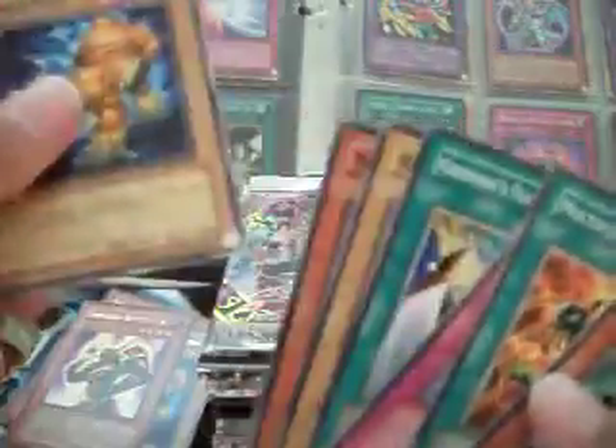Mad Dog of Darkness — two for two so far. We got Enraged Battle Ox. The main thing is just Chaos Emperor Dragon; if I were to get that I have an ultimate rare already, but to have a secret rare one is what I want. Wild Nature's Release and Wild Dog of Darkness, 1900 attack. Invasion of Chaos is my second favorite series, behind Metal Raiders.